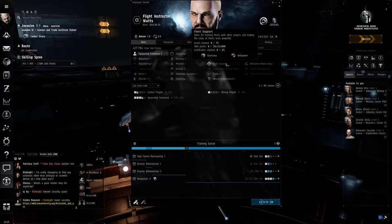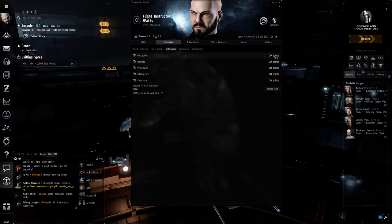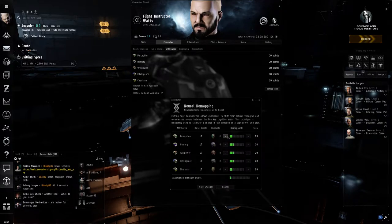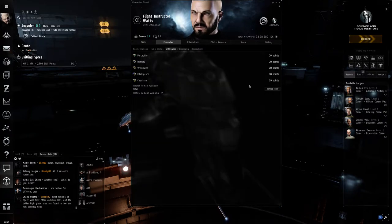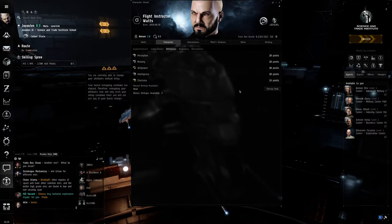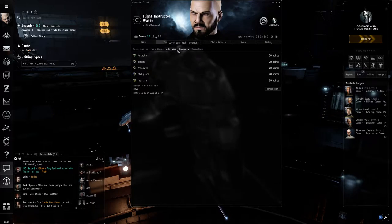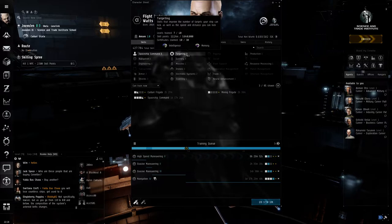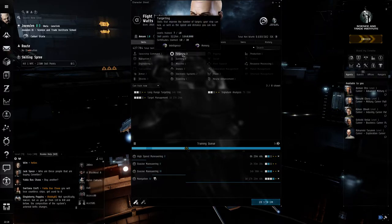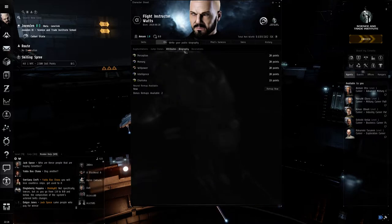Attributes affect how fast you train. Each skill has primary attributes — for example, intelligence and memory. You can improve these via remapping, removing points from one attribute and adding to another. You get two bonus remaps and then one remap every 12 months, so be careful changing them. Only remap if you're going to be focusing on one specific branch of learning, like training all your targeting skills within a certain period.